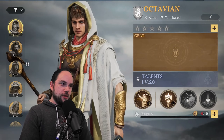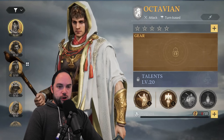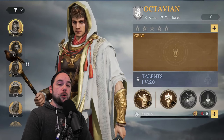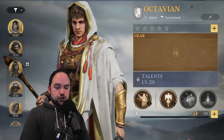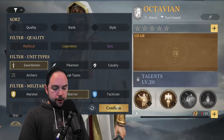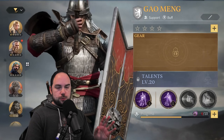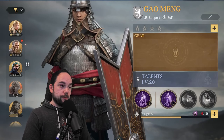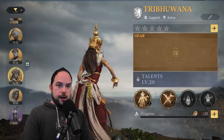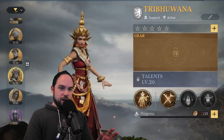The three combos you might consider making are going to be the warrior swordsmen, the warrior pikemen, or the warrior archers. We're going to start with warrior swordsmen. The free-to-play friendly combination is going to include Hammurabi, Tribuana, and — if you're free to play — King Derek. It needs to be Hammurabi as the commander (the first hero), then Tribuana, then King Derek for the free-to-play warrior swordsmen.